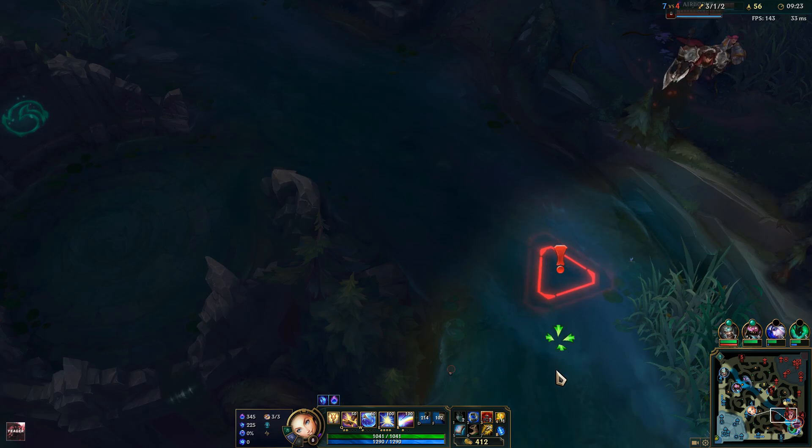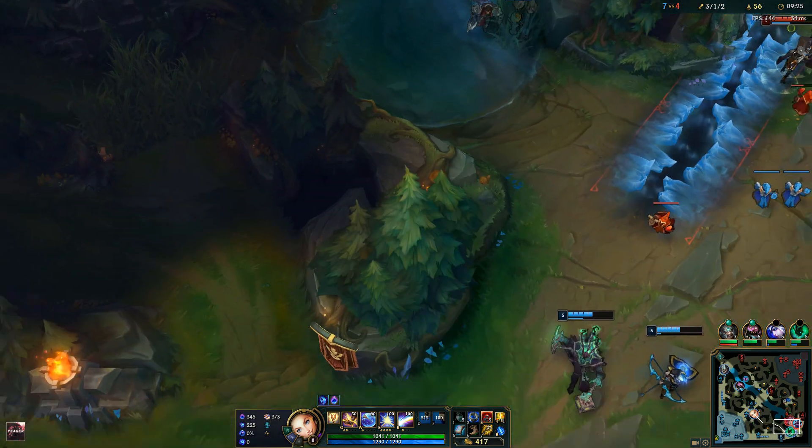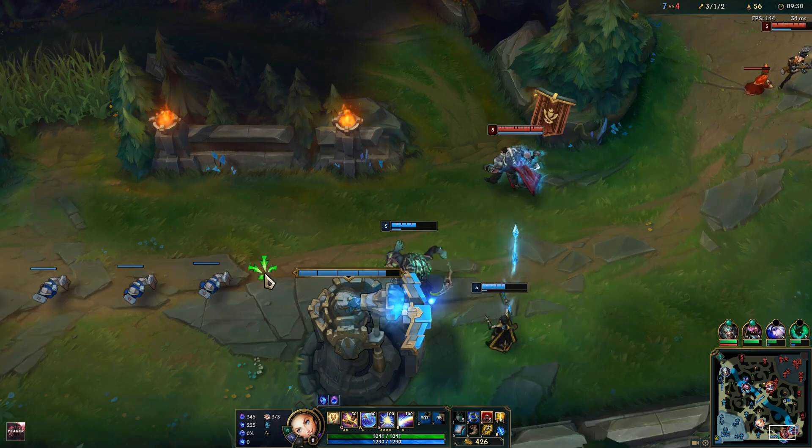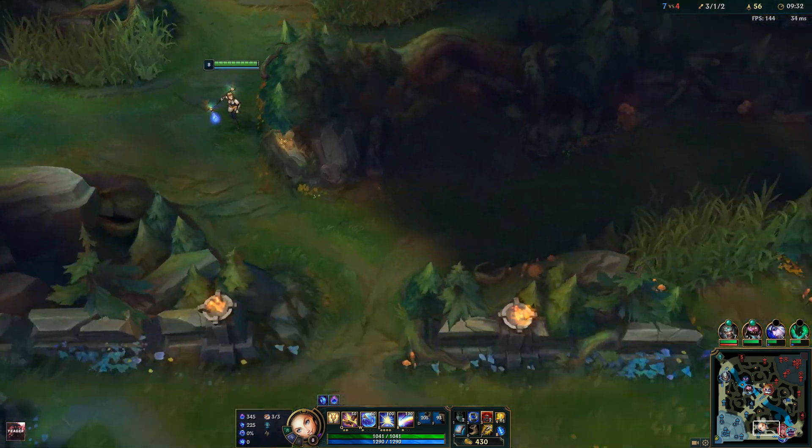Darius is roaming — that's a four-man gank, possibly a five-man gank. He does not have flash, but I'm going to move down as well in case they might try to dive my teammates.